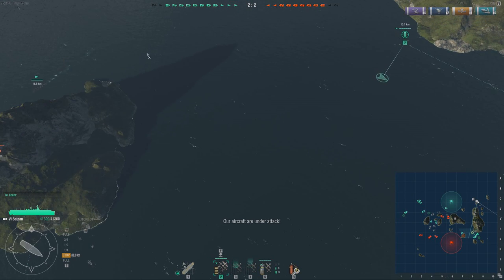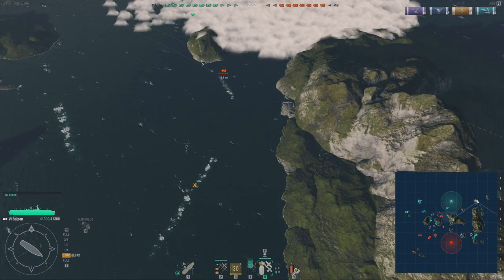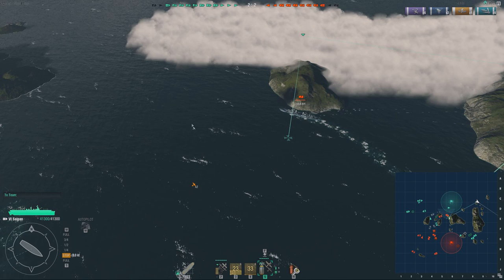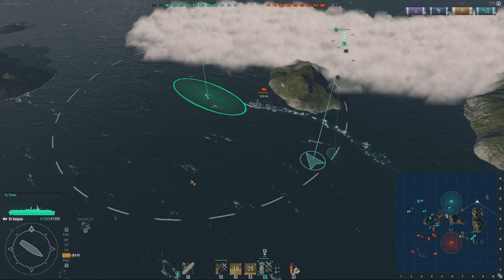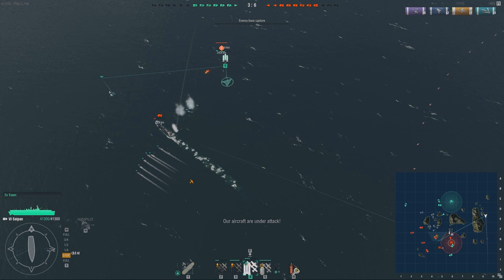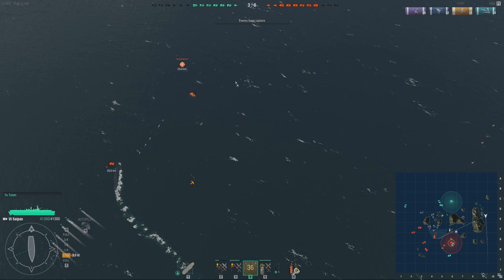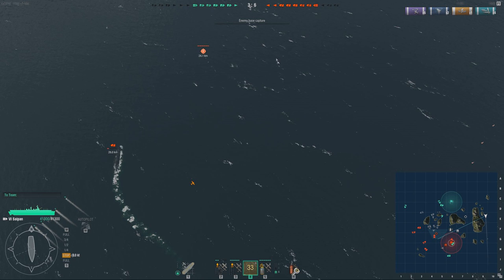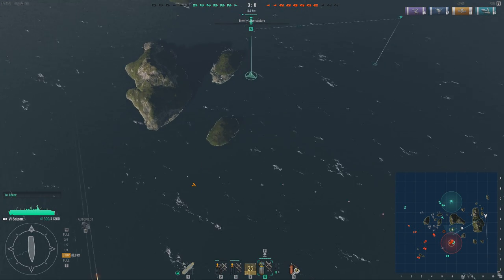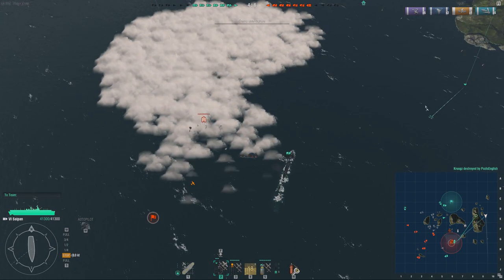What you should do instead is either run away from his fighters and draw them toward your cruisers, or use your fighters as an escort flying alongside your torpedo bombers. When the enemy carrier engages your torpedo bombers with his fighters, you engage his fighters with yours. When fighters engage other planes, they apply a debuff — I'm going to call it stress — which reduces the speed of the targeted squadron and their accuracy, and for torpedo bombers it means they can no longer use the alt fire. Making it very useful for fighters to engage torpedo bombers, because this is likely going to save your teammates' lives.